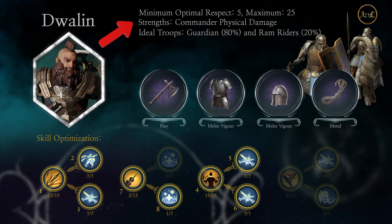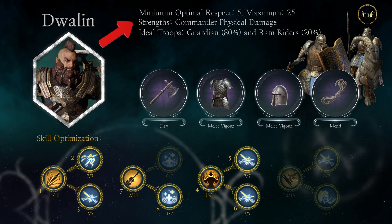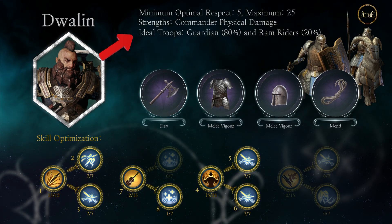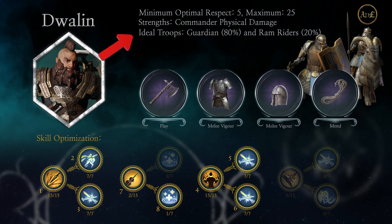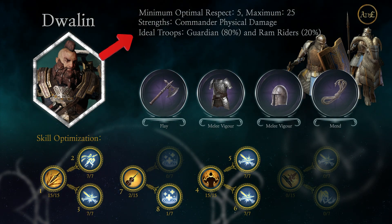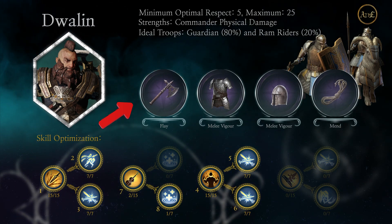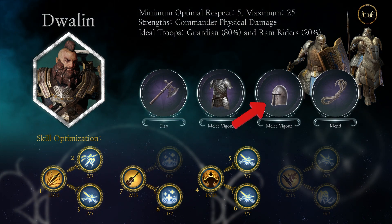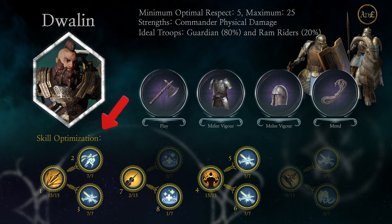For strengths, Dwalin is commander physical damage — he's the one doing the damage while troops support him. The ideal troops are guardians at 80% and ram riders at 20%. Your actual command of troops will change depending on the level of commander and your military academy, so the percentages help you maintain the right ratio. For items, we have the battle axe with the Flay effect, the scale mail with melee vigor, the full helm with melee vigor, and the hit lane with Mend.